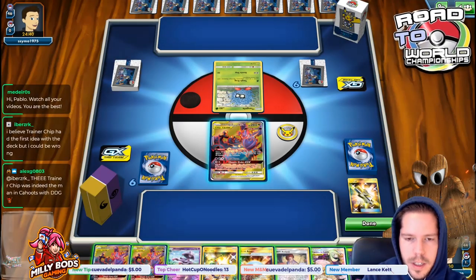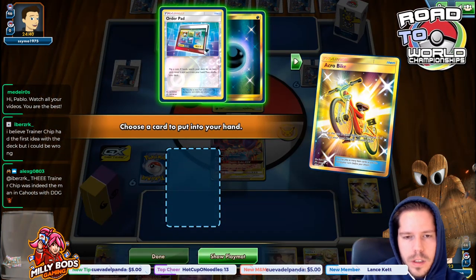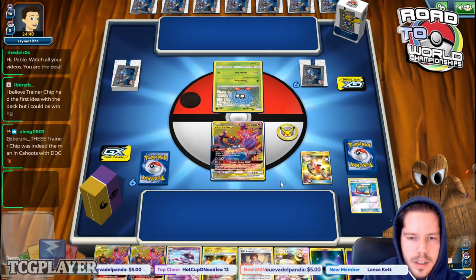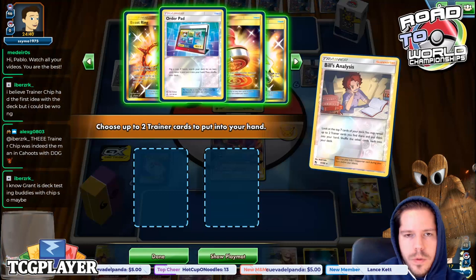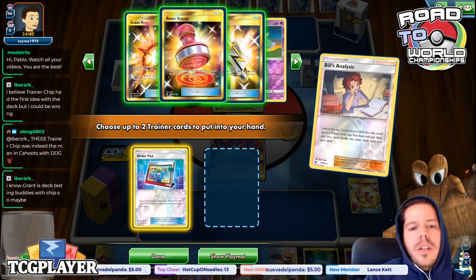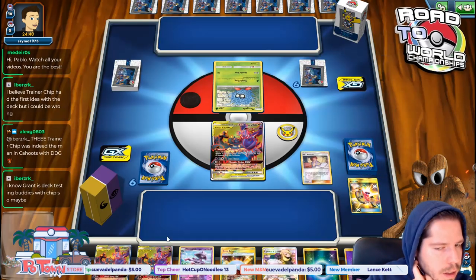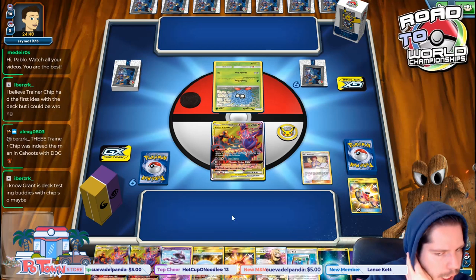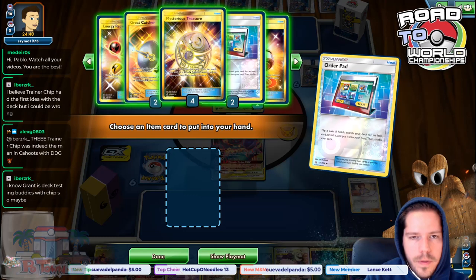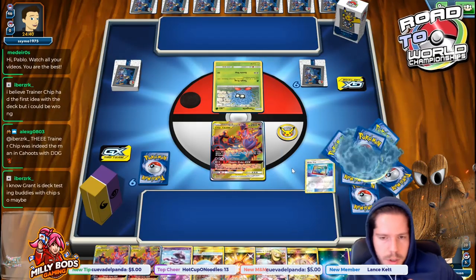I have no idea what we're up against. Energies are so valuable that I'm going to pass on the Order Pad. Let's go Bills — no Mismagius on turn one. Okay, definitely the Order Pad, and then definitely the Beast Ring. Not happy about this though. We need a Dusk Stone right here, right now. There we go — that's guaranteed one Mismagius, which is good.